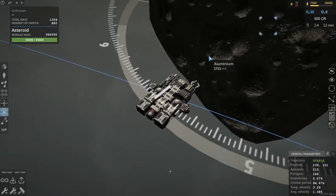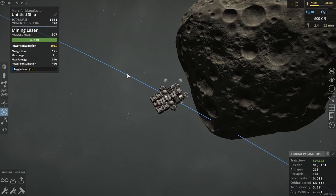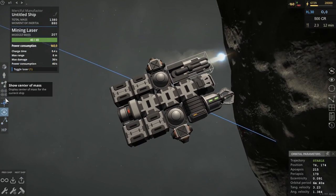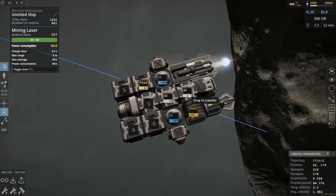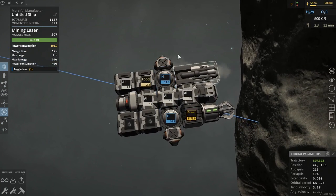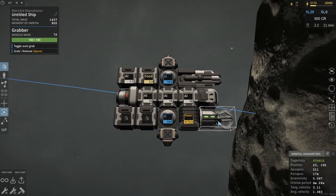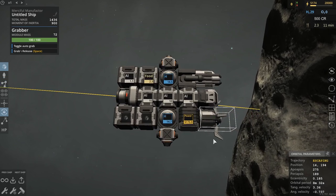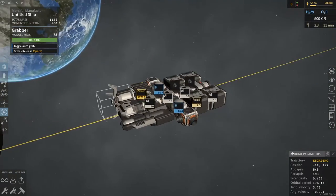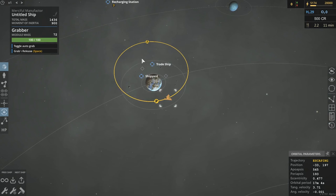Now that I have grabbed onto this asteroid, I can activate my laser, which is automatically toggled to the 1 key on your keyboard. I have begun to mine, and if I zoom in close I can show storage — I've begun gathering aluminum, or aluminium, whoever you prefer, depending on what side of the puddle you live on. With that done, I can select my grabber, release it — spacebar is automatically toggled for your grabber. Once that's been released, you simply thrust away and give yourself a little bit of thrust. As you can see, the trajectory counts as escaping — that's why it's yellow. I'm flying off into space at the moment.